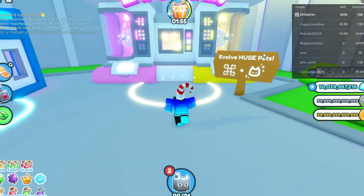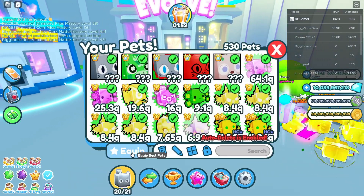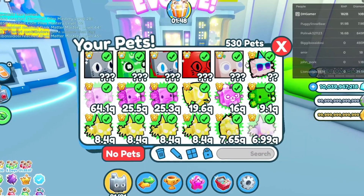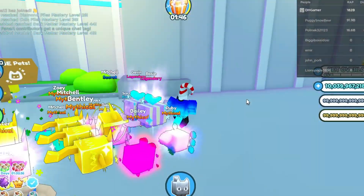There's a Hugitron and an Evolve machine. You can evolve five Huges into a Raver Huge, and it also has the Evolved enchant, so it does more damage than your strongest pet.